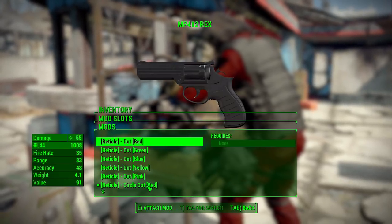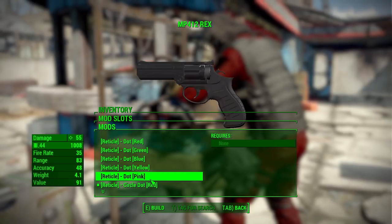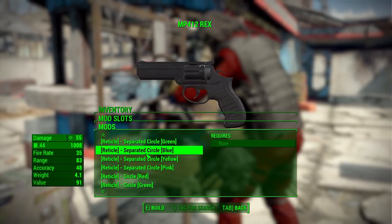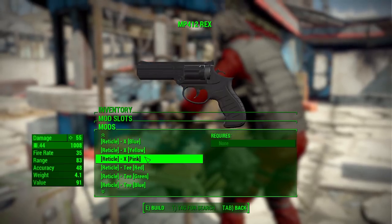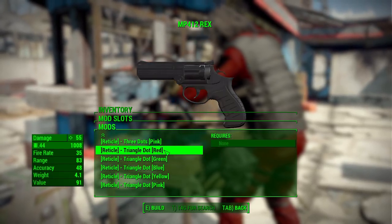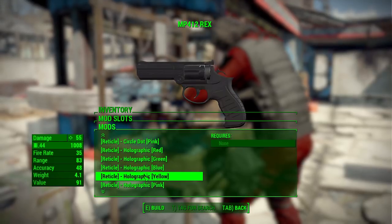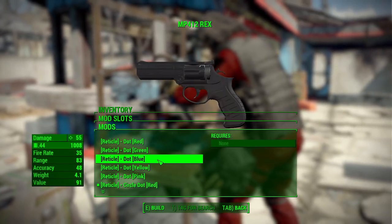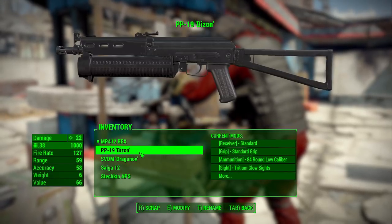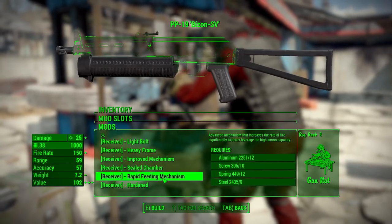Then we have the reticule with color options of red, green, blue, yellow, or pink, and texture options for your hollow sight: dot, circle dot, holographic sight, separated circle, normal circle, plus, X, T, large T, three dots, or triangle dots — all available in those different colors. So a whole lot of modification available on the REX, and these reticule and emissive options are the same for every gun in the pack.